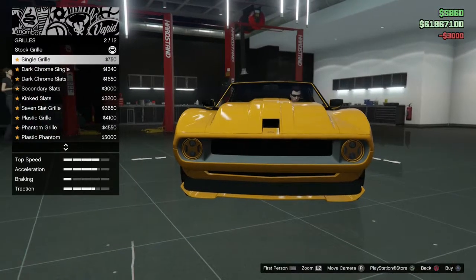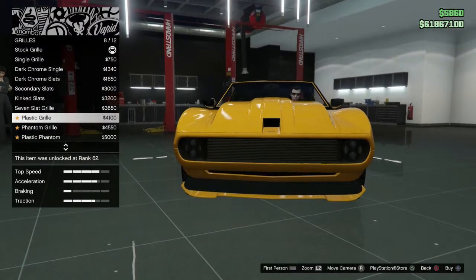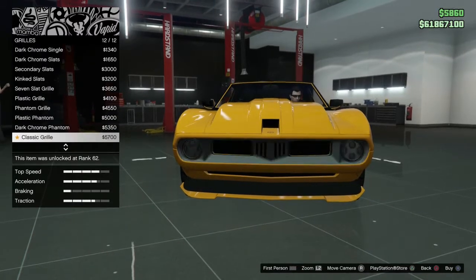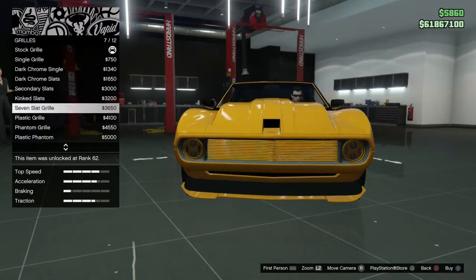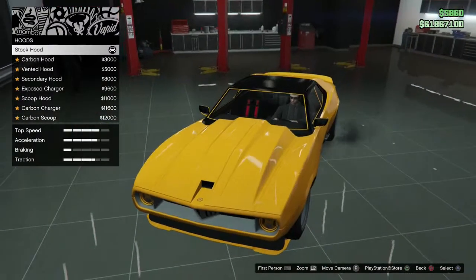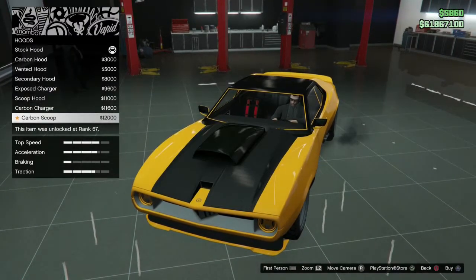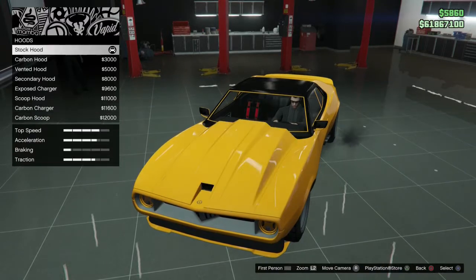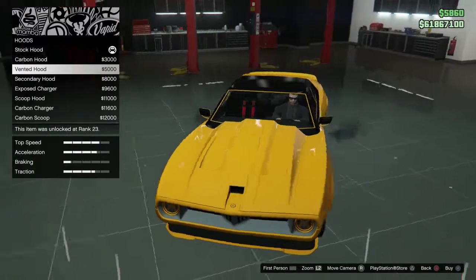Grill-wise, we've got Single Grill and there are 12 different customisation options, which is really good — some unique customisation here. I'm going to keep it as is. For the bonnet, I think in real life it has a carbon bonnet, or is it painted? I think it might be painted.